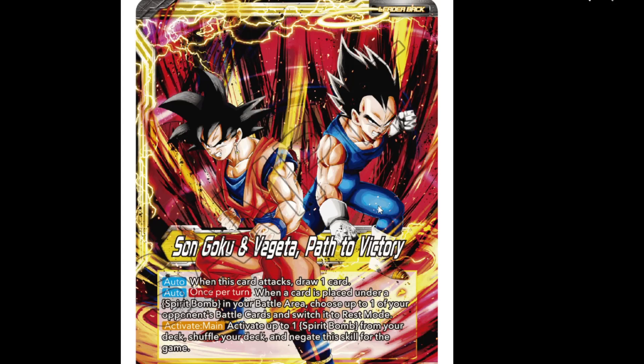We got auto: win this card to draw a card. Auto once per turn - when a card is placed under Spirit Bomb in your battle area, choose up to one of your opponent's battle cards and switch it to rest mode. Yellow activate main: activate up to one Spirit Bomb from your deck, shuffle your deck and negate the skill for the game. So you don't get the Spirit Bomb straight into play - you have to awaken and then do it.